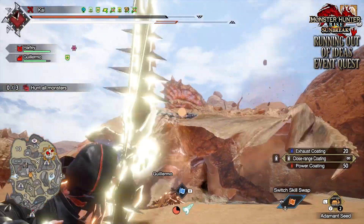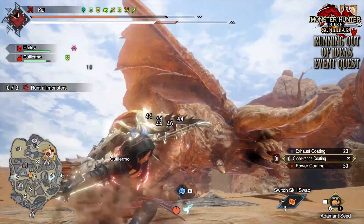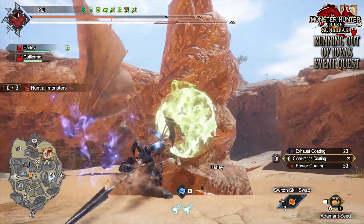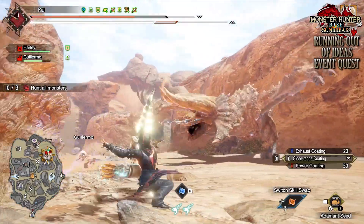Now when it comes to these monsters, at least for me, the Tigrex and one of the Diablos appear to be large gold crowns. The other Diablos seems to be a small gold crown. The hunt also starts off with only one Diablos and the Tigrex on the map, whilst the second one shows up eventually.